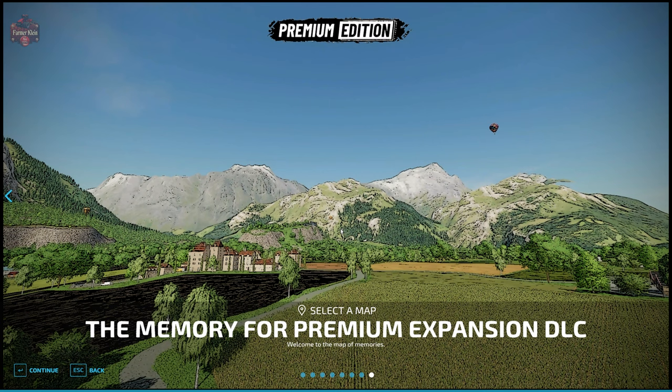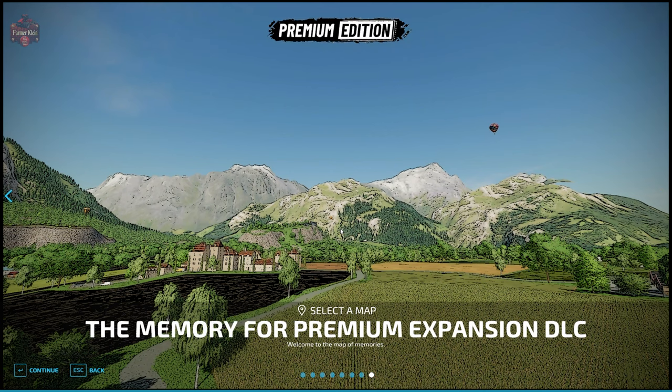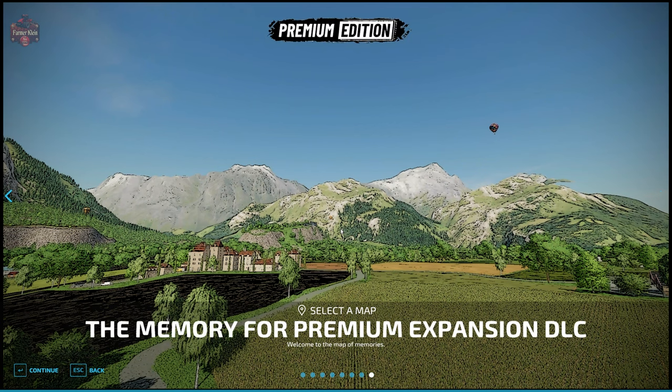If you don't have the premium edition, or you're not interested in using those three productions, then load up the standard version of the map. Where you have those three factories placed in the premium edition, you will have just standard building sites. But for the purpose of this video, we're going to load up the premium edition version.